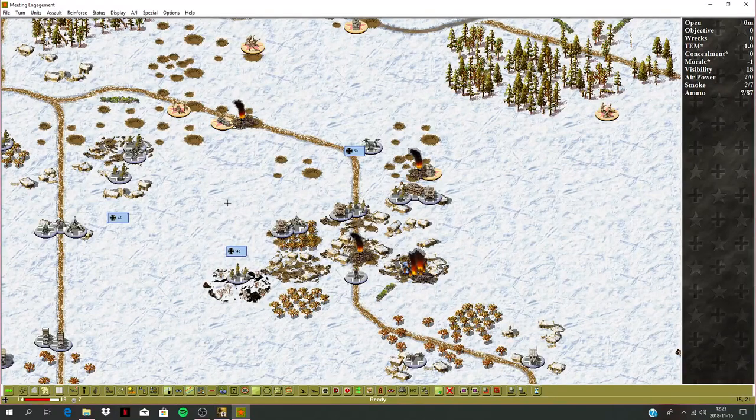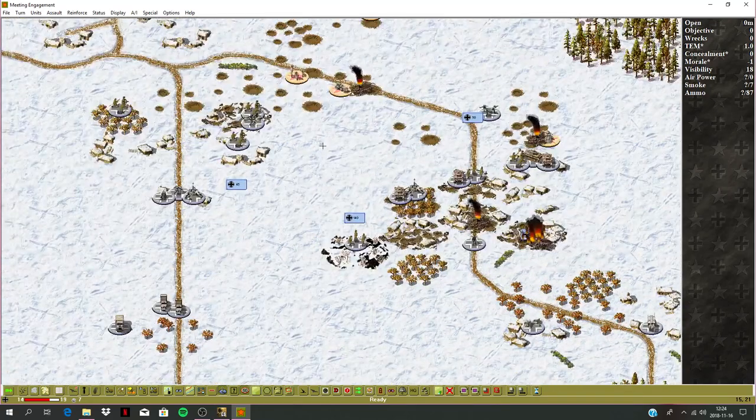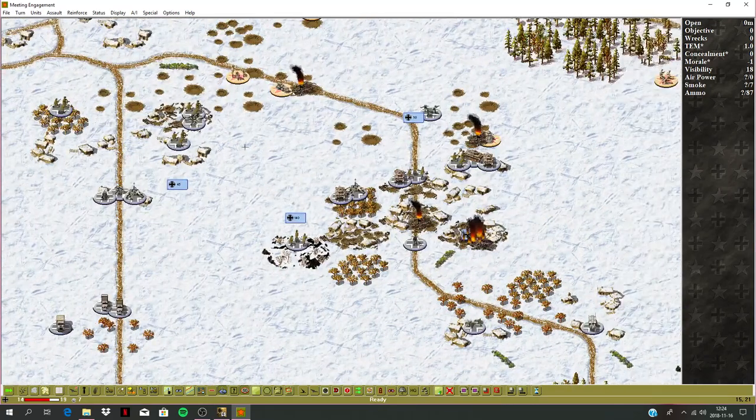Hello and welcome back. My name is Mac and we are continuing this battle on the Eastern Front playing John Tiller's Campaign Series. It's a random battle at Operation Typhoon, October 1941, and we were assigned some really good units — the crème de la crème, so to speak — the SS, the 3rd SS Panzer Corps I think it was called.